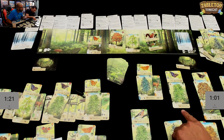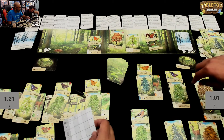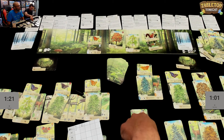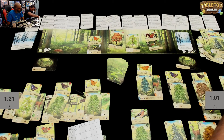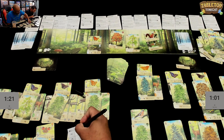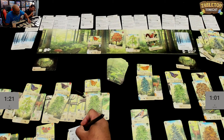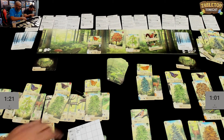Daryl has an oak card scoring ten points if you have all eight tree species. He counts: one, two, three, four, five, six, seven, eight — yes, he has all eight! Ten pointer. Then one point per tree in his forest: he counts fifteen trees, so fifteen points. Then the horse chestnut, worth six times the number of horse chestnuts: he has six, so thirty-six points. That's a big score.